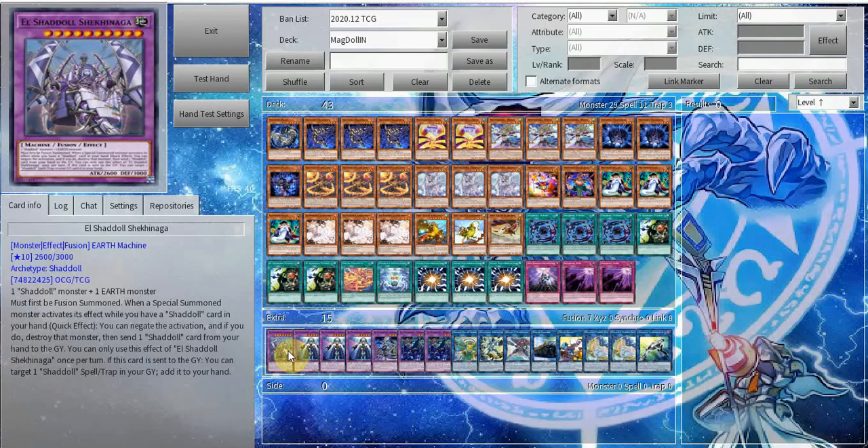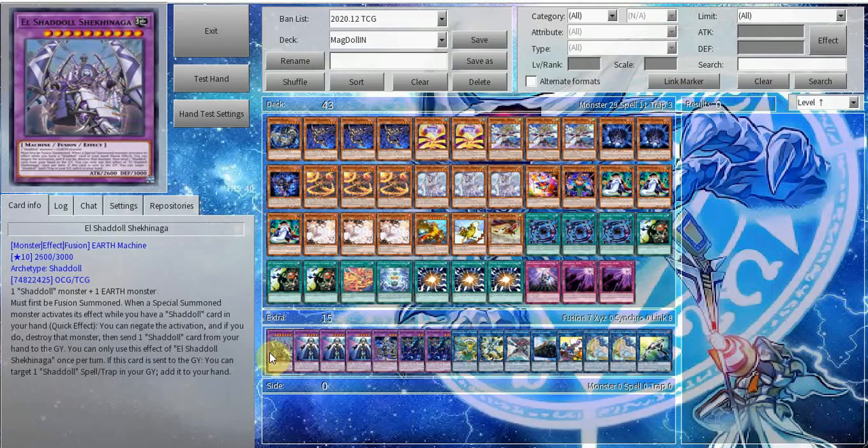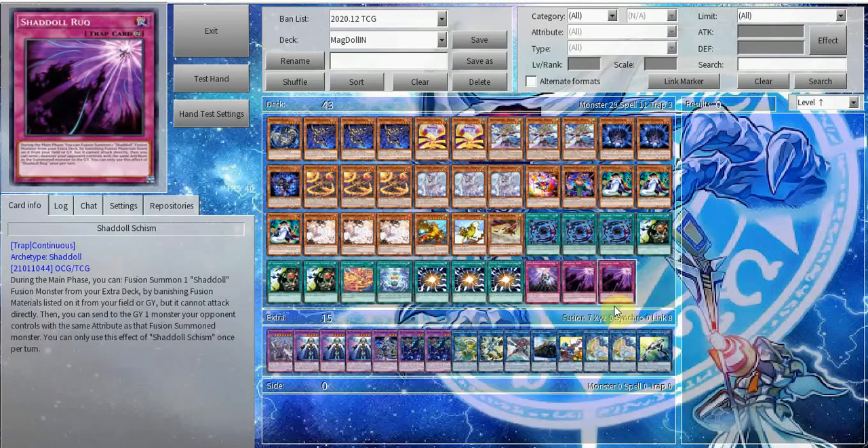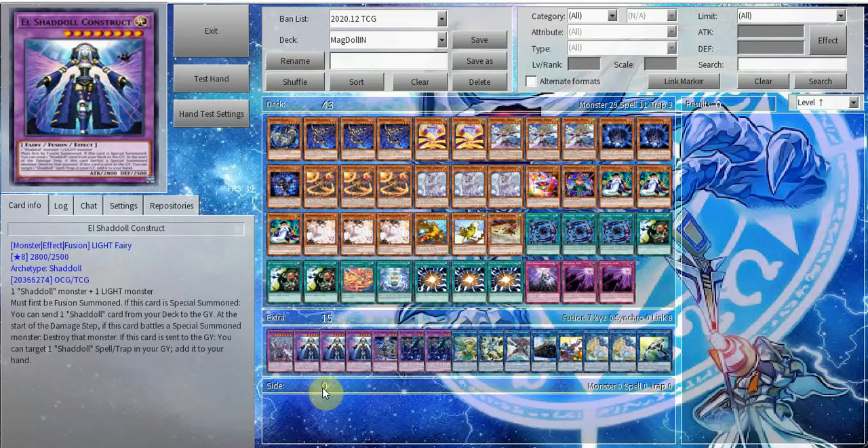Next for the extra deck, we run one copy of Shekinaga. You occasionally make this if you have Crossheap in your graveyard or Mathematician. It's mainly an Earth target for Rook if you're against Zoodiac or something — that's where Shekinaga comes in. Triple Construct — Construct is broken. It's not once per turn, just dump a Shaddoll from your deck, and you can loop it multiple times with cards like Crossheap, Ariel, Schism, Shaddoll Fusion, and all of that.